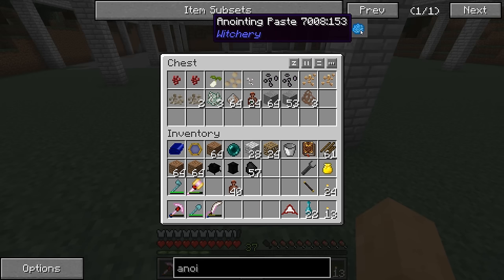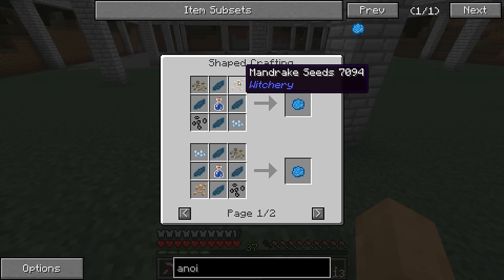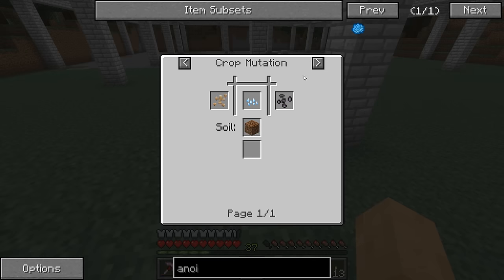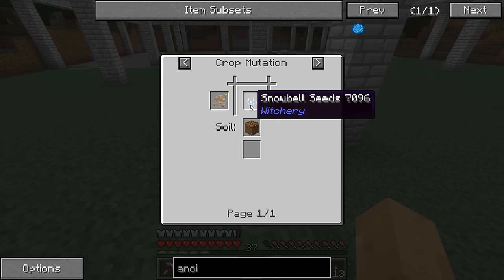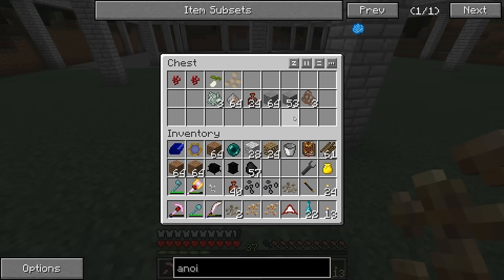One of the items we need next is anointing paste. The recipe has changed from old school recipes - it requires one of each of the witchery seeds. I think I have all of the water artichoke, belladonna, and mandrake, but I don't have the snowbell seeds. Luckily we can mutate them - belladonna and mandrake combined will give us snowbell. I'm going to get some of these growing because we're going to need a lot of this stuff - it is time to start our farms.